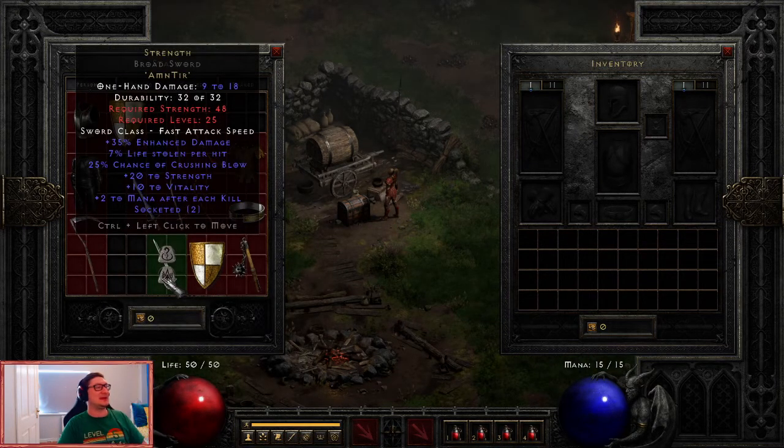The next one is called Strength. This is a two-socketed melee weapon runeword. It also uses the highest rune in this guide — Amn first, then Tir, in that order. This one gives you lifesteal, chance to Crushing Blow, lots of strength, lots of vitality, and mana after each kill. Another solid melee weapon option.